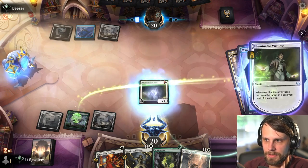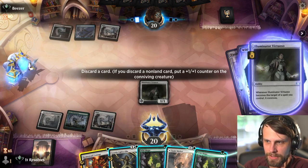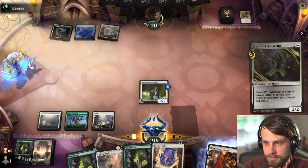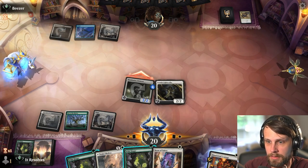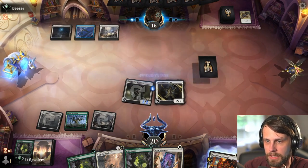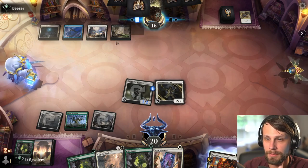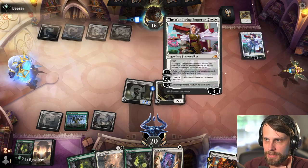Let's go ahead and Hexproof here. I think we can actually just discard the Courage. I'm going to go this route again. Now we have Wild Shape again — basically if they have any kind of Meathook for two or anything like that, this is fine. We actually get to Hexproof this again, so this works great.